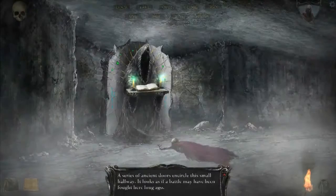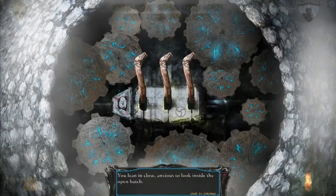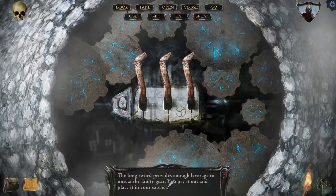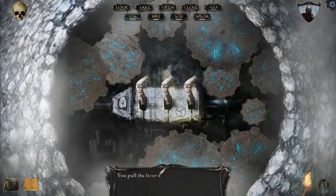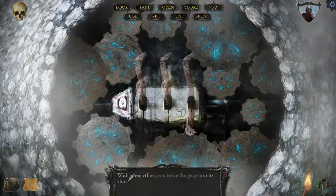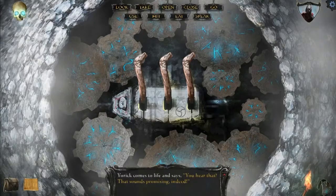Okay, let's get back to the gears. Now let's use this on this to reveal the other pattern. So it's middle way down, middle way down, all the way down. With two gears, the gears come to life and rotate. You hear the rush of water somewhere nearby. You hear that? That sounds promising indeed. Sure does, Yorick.